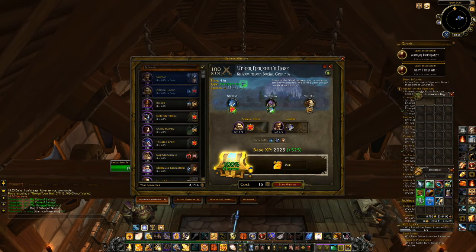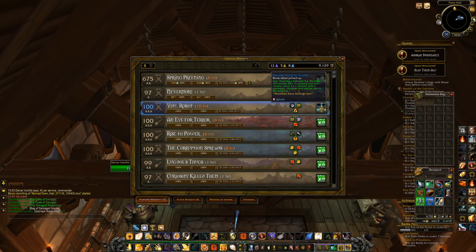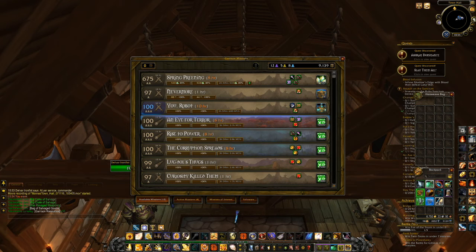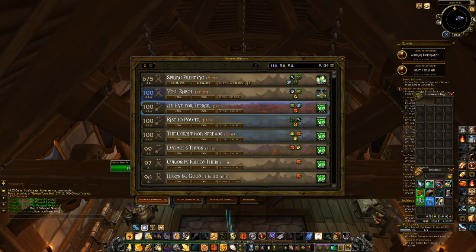It basically takes the most likely one, two, or three people and says okay, we can finish this 100% and we'll get 14,000 experience. You can also set it to show experience per hour, so that way if you're playing one character a lot and you want to say, okay, if I send somebody on this hour-and-a-half mission, it's actually going to get me more experience per hour than if I did it a different way.